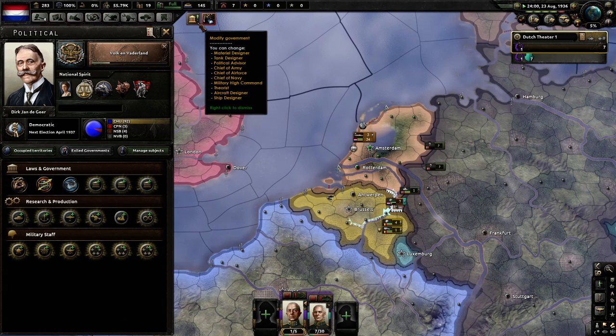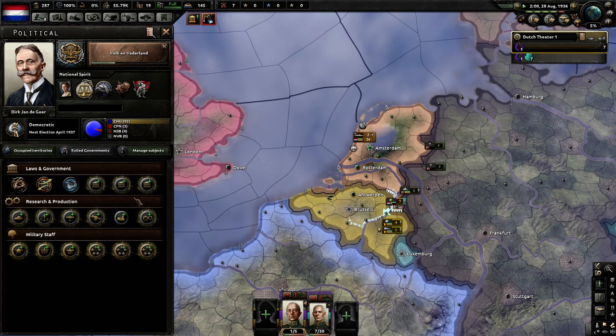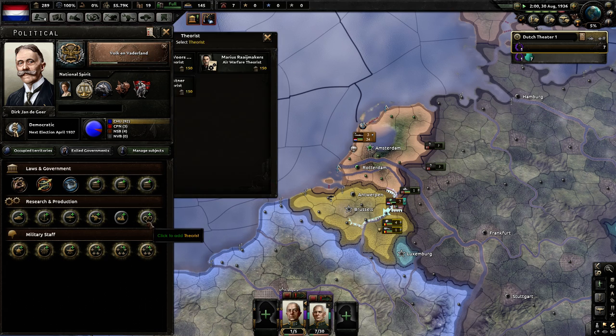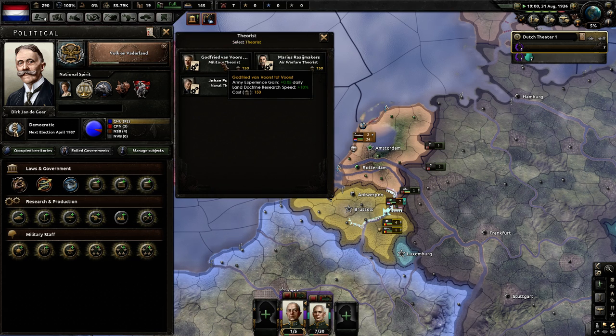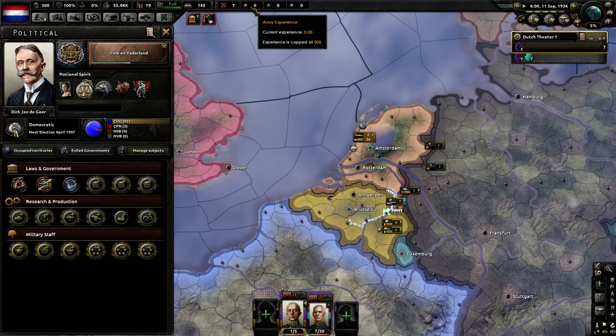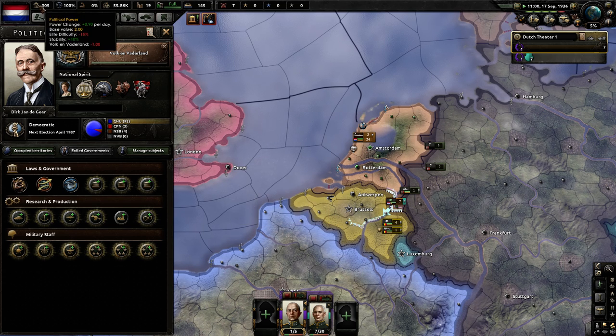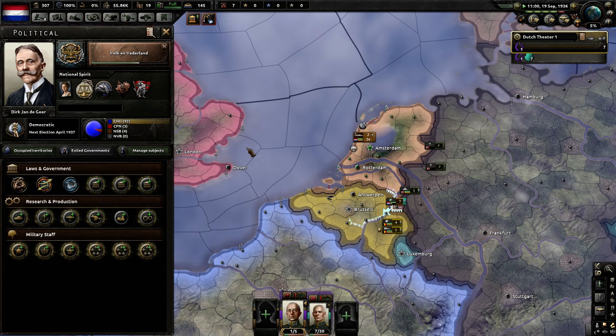When this is 300 political power, you could get the fascist demagogue after this is complete, and then you could also get the military theorist Gottfried van Wurst tot Wurst — he's got the same last name twice. You can click on him too and start generating more army experience. However, I want to save my political power so I can go fascist faster. All this stuff has taken me quite a while to figure out.